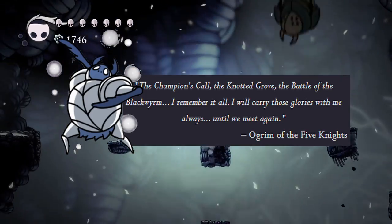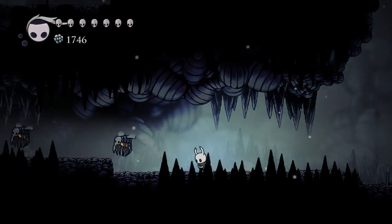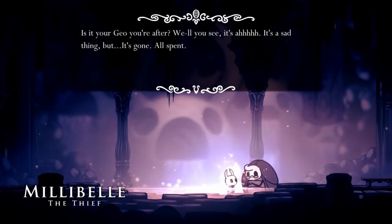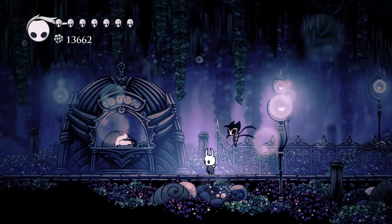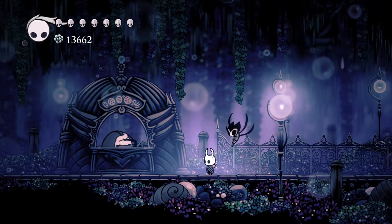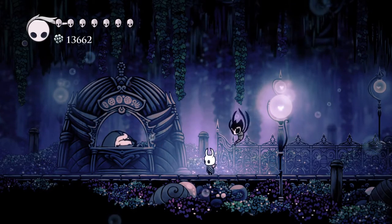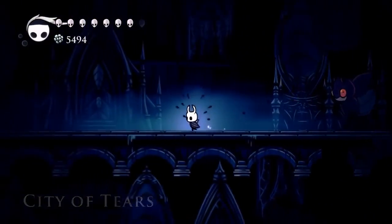Battle of the Black Worm. This is an event only brought up in White Defender's Hunter's Journal entry. We can assume it was a major battle involving the Five Great Knights due to Ogrim's recollection of it, but no other concrete information can be found. Grimchild attacks Millibel: if you bring the Grimchild to Millibel, it will actually begin attacking her—indicating it somehow knows she's running a scam, as it doesn't attack any other non-hostile NPC. These attacks don't do anything as she cowers behind her stand, but it's an interaction most people likely missed.